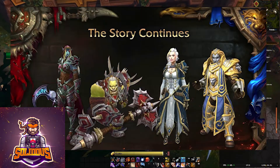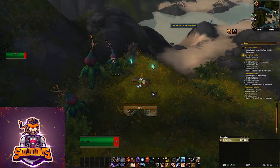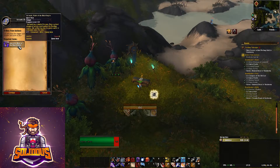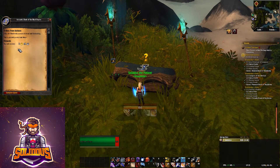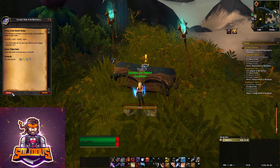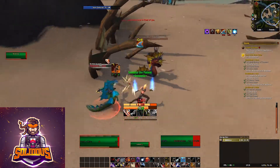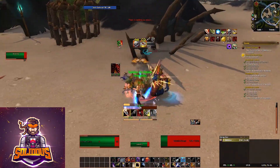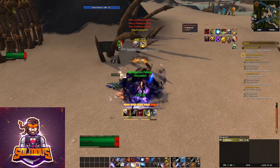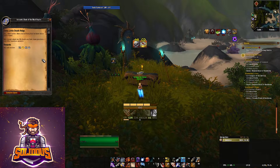The weapon — the dagger that we saw Sylvanas holding in a slide at BlizzCon last year — has caused a lot of people to come up with theories about what's going to happen. You need to pick it up and then go to a nearby makeshift altar and place the weapon down, at which point Zalatath will start whispering to you and says that her soul is empty and that she needs to be filled with the blood of souls. There are some nearby Naga that you go and kill — for me it was about five or six mobs — at which point Zalatath said she was well fed and you restore her power.